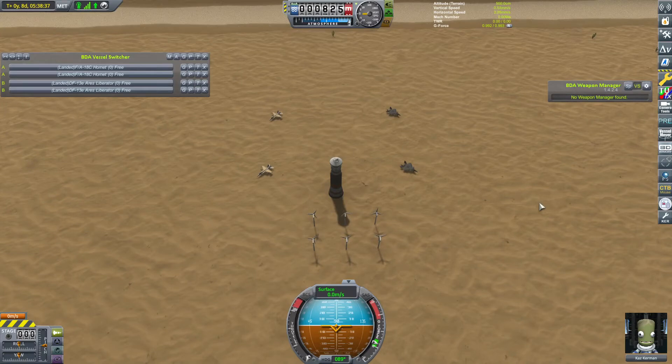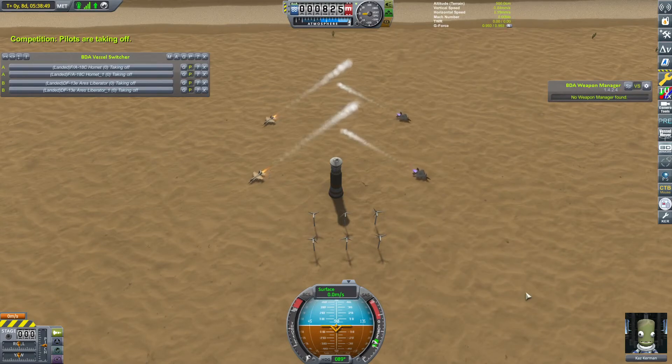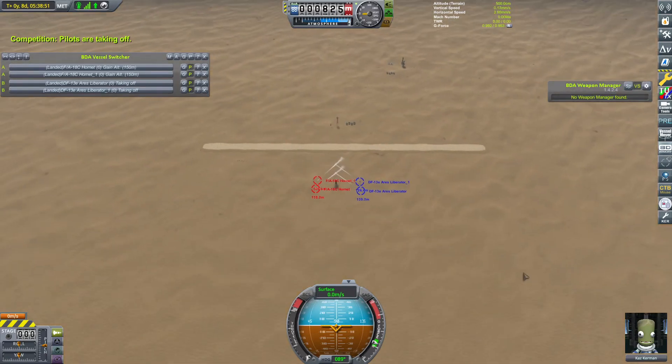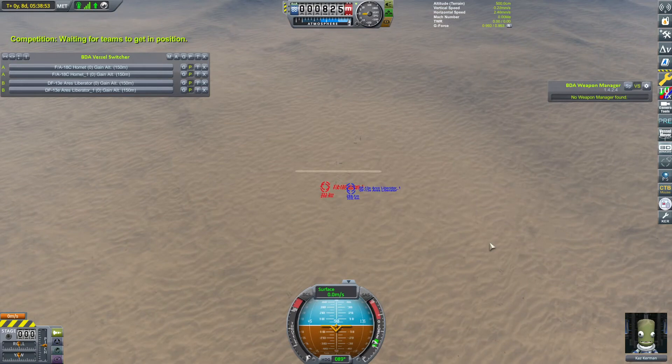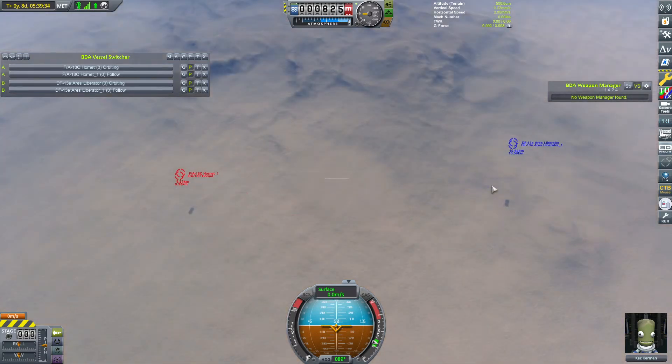And here we are for the finals of episode 11. We have the FA-18C Hornet versus the DF-13E Ares Liberator. Which one of these two spectacular-looking aircraft is going to make it and win? Let's get them into the air and find out. They fought in the opening matches and this might actually be quite a cool fight. If I had to guess, I would bet on the Ares Liberators — not that I think the Hornets are bad by any means, but those Liberators are pretty nasty.